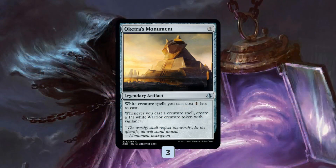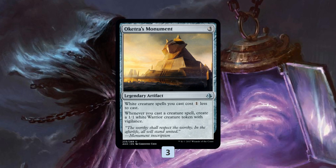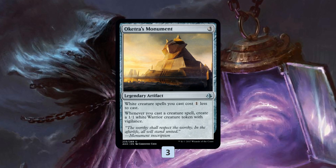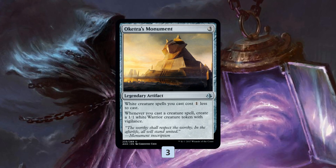The namesake card, Oketra's Monument, was kind of a sleeper from Amonkhet — it didn't really catch on right away. Then people realized that the ability to play your stuff really cheaply and make a token while you're doing it is actually a super powerful effect. This deck is basically doing the same thing as the standard version, except it gets a lot of upgrades because we have the whole Modern card pool.